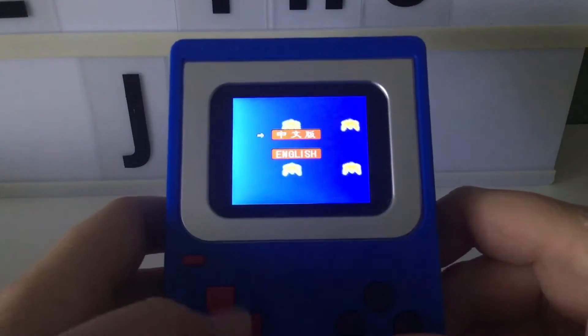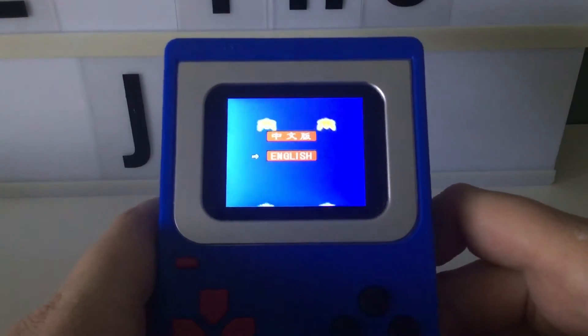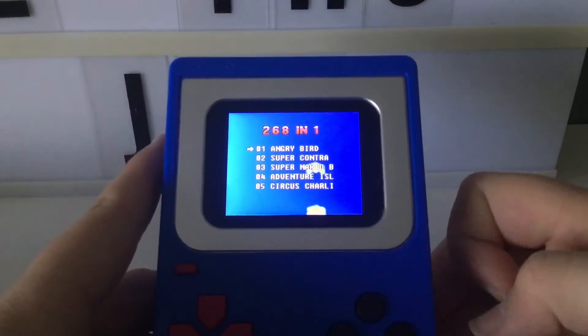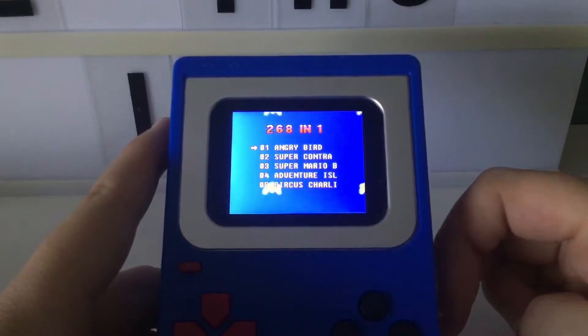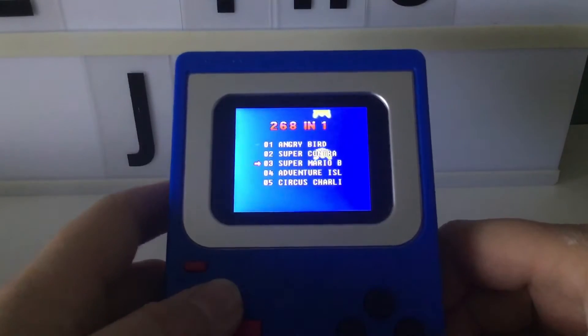Let's switch it on and see what we've got. We got two language options — we can either go for whatever that is, or English. Because I only speak English, let's go for it. So instead of having an outrageous amount of games, this thing just has 268 — a bit more of a believable number. Let's take a look at the selection.